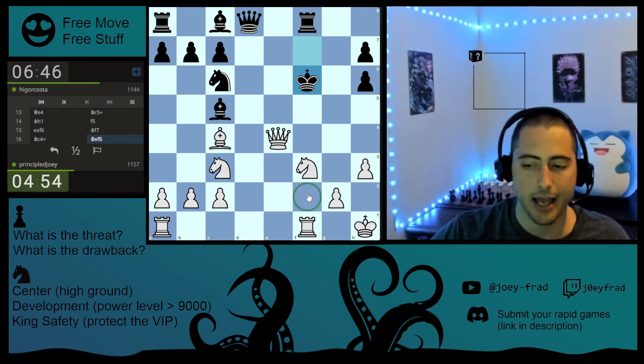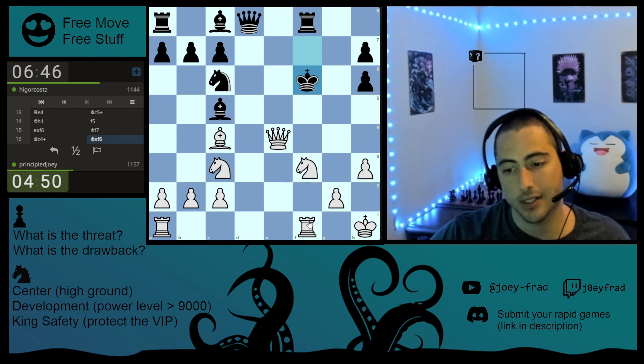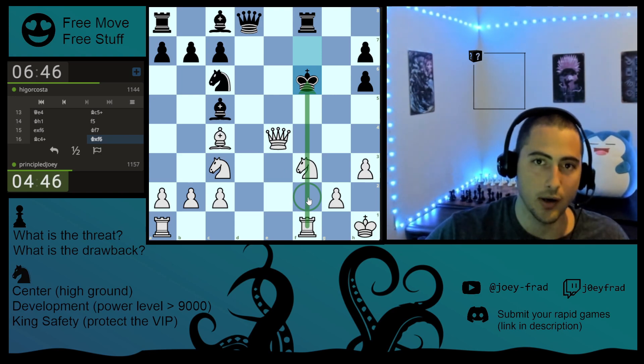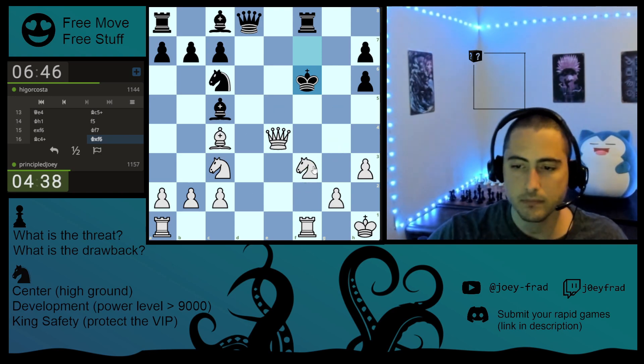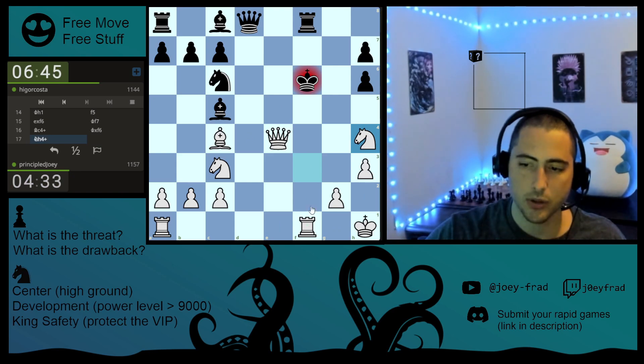You see how this f-pawn is missing? Yes, it weakens your king, but if you can use it in an attack, look how much stronger it is than if there was a pawn here. Your attack is just way stronger. We wouldn't have the same checkmating ideas without this discovery. So let's move our knight out of the way without any calculating — I'm just going to the side.